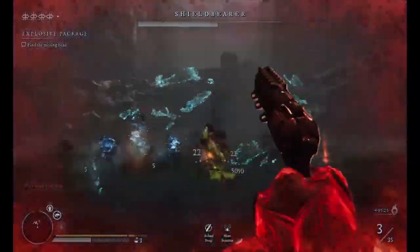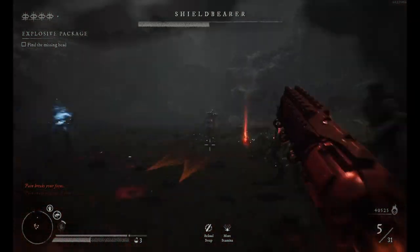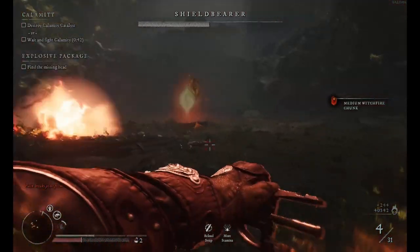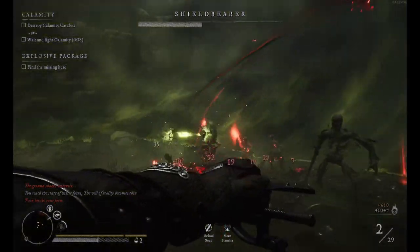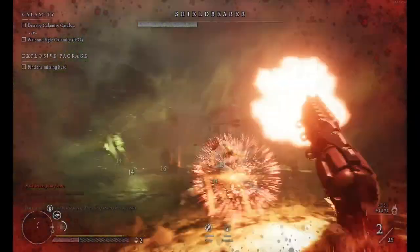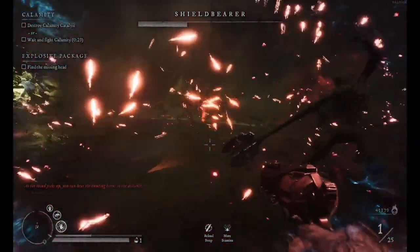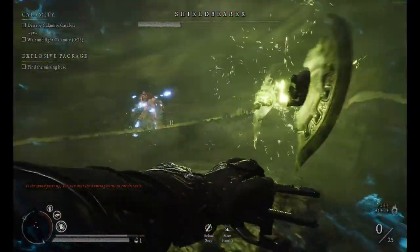I messed it up a little bit because he was inside with me. Sometimes you can stack like that. Now at this phase, he will spawn this circle, and if you go outside, guys, he will probably die quickly. Now I don't have the Frost Cone again, so...